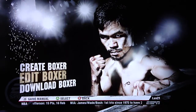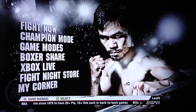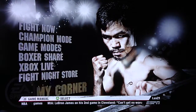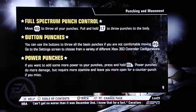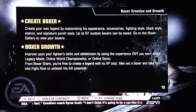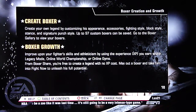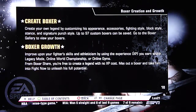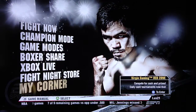In the demo and even in the retail version, if you go into the manual for the video game in the menu — Fight Night Champion manual — under 'Create Boxer' it says: create your own legend by customizing appearance, accessories, fighting style, block style, stance, and signature punch style. Here's the part to pay special attention to: up to 97 custom boxers can be saved.